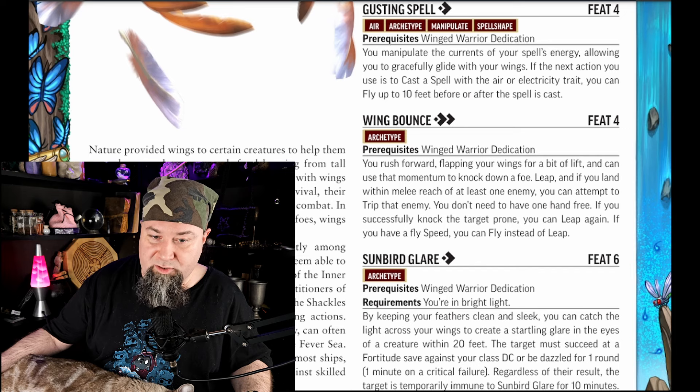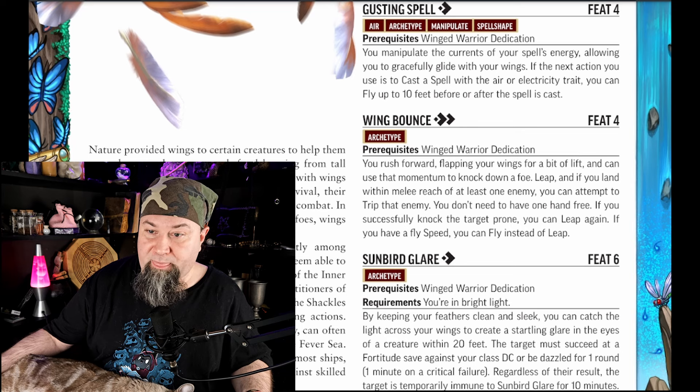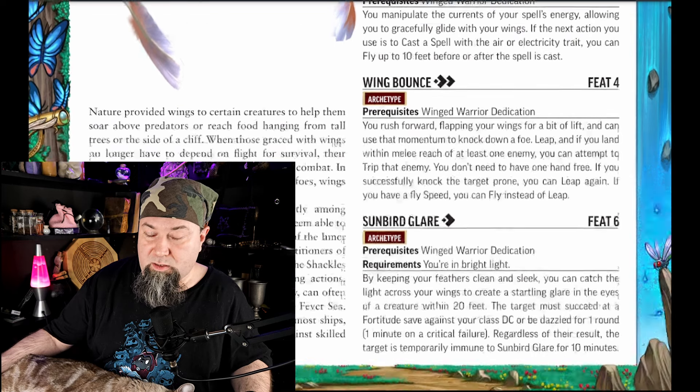Level 4 feat: Wing Bounce. Two actions. You rush forward, flapping your wings for a bit of lift, and can use that momentum to knock down a foe. Leap, and if you land within melee reach of at least one enemy, you can attempt to trip that enemy — you don't need to have one hand free. If you successfully knock the target prone, you can leap again. If you have a fly speed, you can fly instead of leap. Think of how awesome this would look — like a ninja leaping from building to building. This is a Batman/Daredevil archetype. For that kind of character concept, this is great. I think it's better than Vigilante.